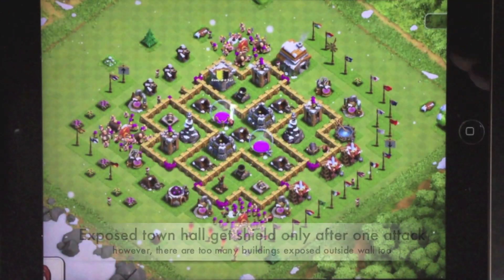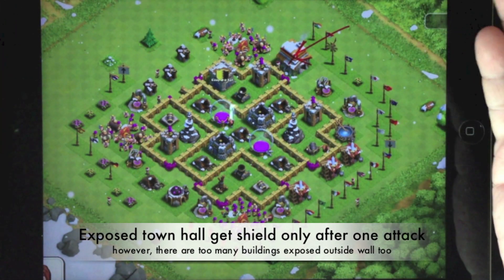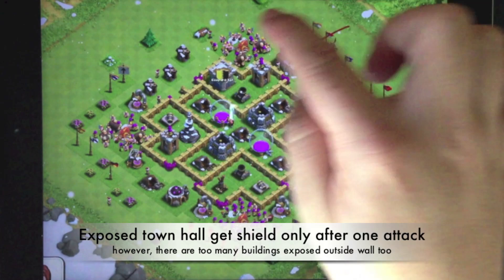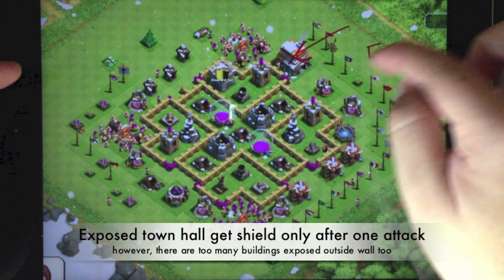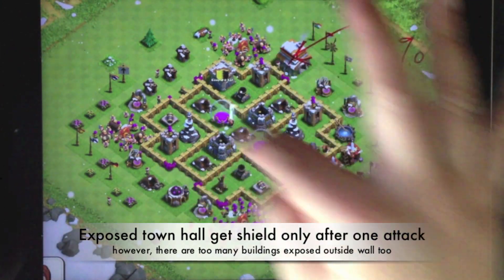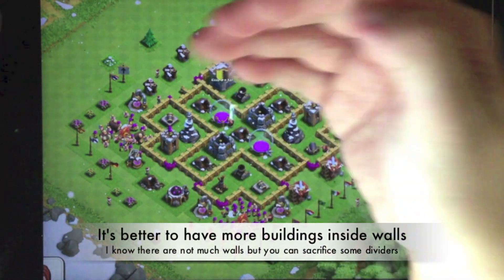The town hall should move to the center. As for this particular village, the town hall is out but I believe it's for farming purposes to get a shield. I see a number of buildings are outside the base. An opponent can easily get over 50% damage and with the town hall being destroyed, you get two stars — so you lose a lot more trophies with this base design.